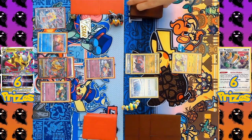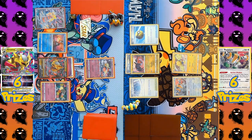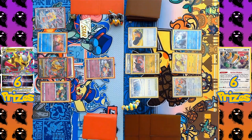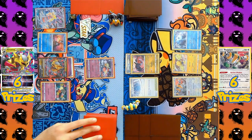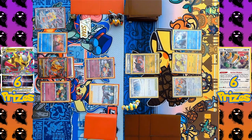Regigigas attaches Capture Energy to Regidrago to search for a basic Pokémon, finding Regieleki, followed by Regigigas coming down onto the bench. A Quick Ball is used to find Regi Ice. The goal of the Regigigas deck is to get one of each Regi Pokémon on the bench, so Regigigas can activate its ability Ancient Wisdom to accelerate energy from the discard pile. Trekking Shoes and Regidrago's Dragon's Horde ability are used to draw more cards, but they still need two more Pokémon to complete the bench.